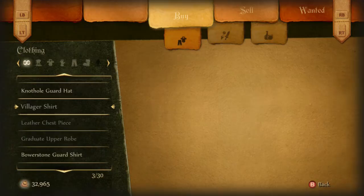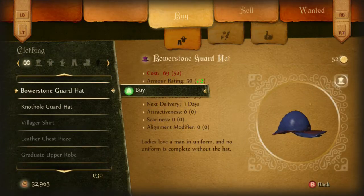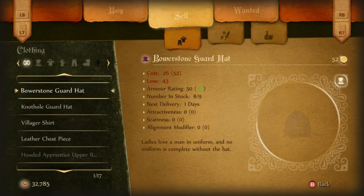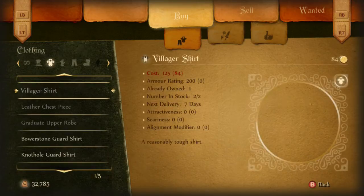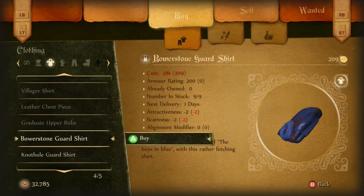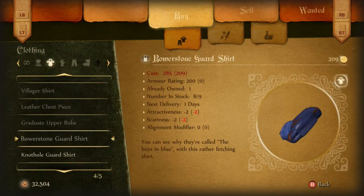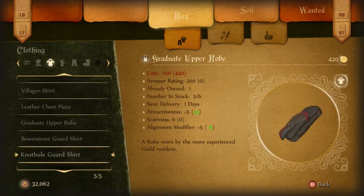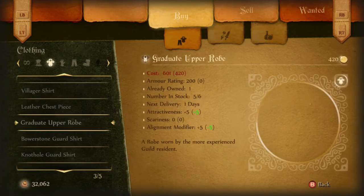You can also buy a special weapon that you got as part of that special DLC. That is the Headbanger guitar. I'll show you that at the end of the video.